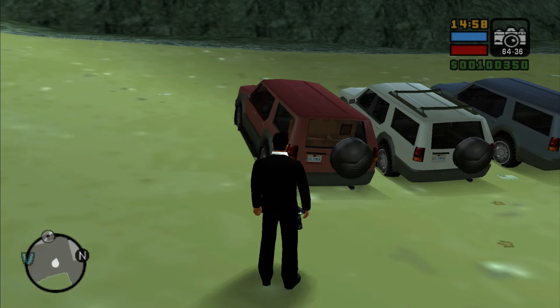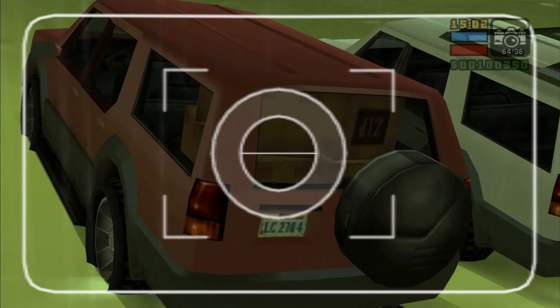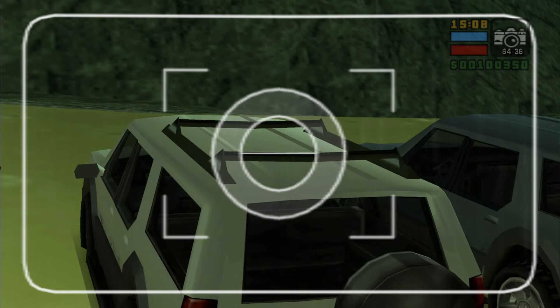I'll start with Landstalker. This car has three variations. In the first, this car may have boxes in the trunk; in the second, it may have roof rails; or in the third, it may have absolutely nothing.